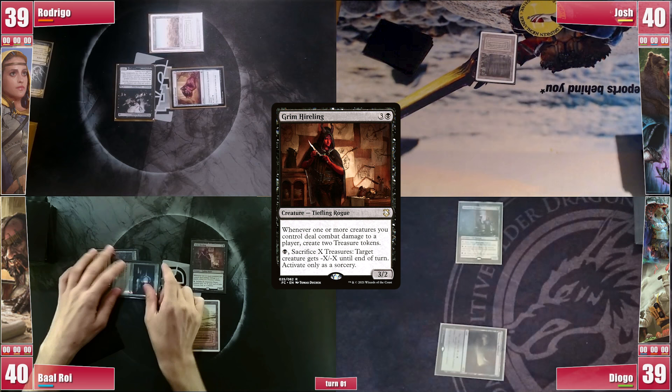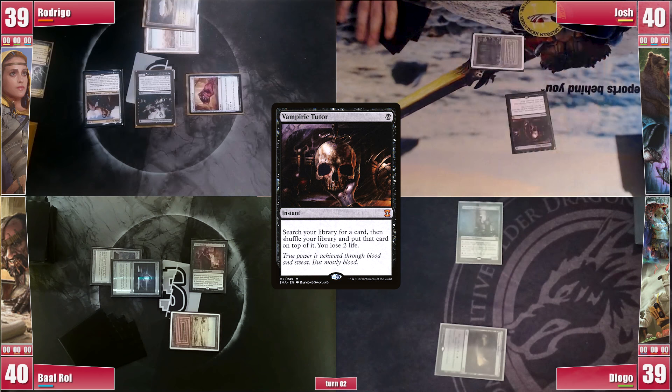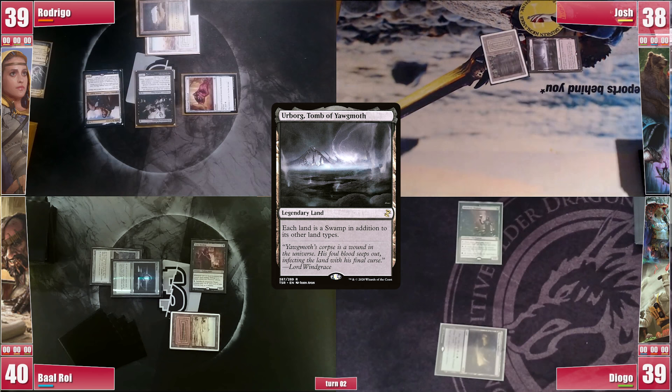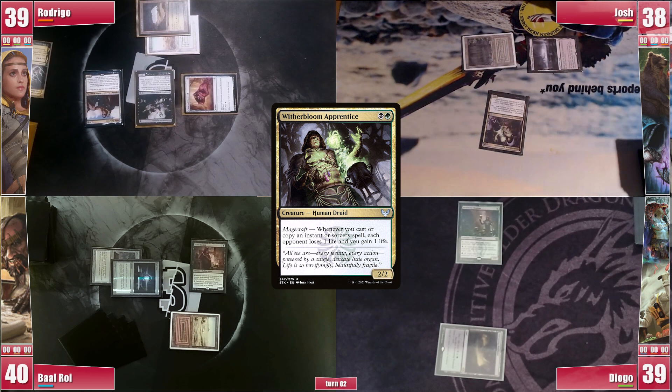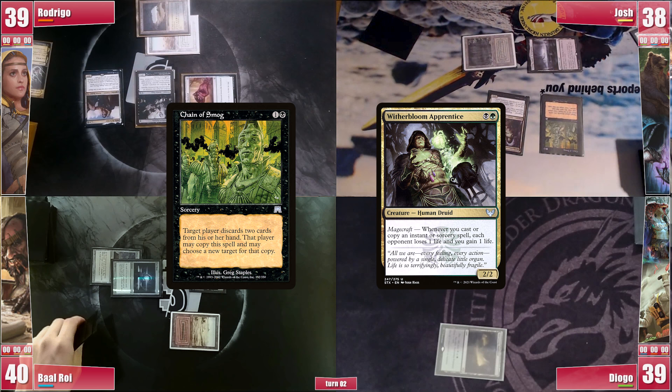Rodrigo finds a second land, plays a Caves of Coilos, and casts his commander Nalia de Arnis, hoping to start casting Apostles from the top of his library. In the end step, Josh casts his Vampiric Tutor and searches for a Chain of Smog. He plays an Urborg Tomb of Yawgmoth and casts a Dark Ritual — players expect Ad Nauseam, but he casts a Witherbloom Apprentice instead, and then casts Chain of Smog targeting himself. With no free removal from any opponent, he manages to win the game by copying Chain of Smog on himself each time, triggering Magecraft from the Witherbloom Apprentice and draining his opponents to death. GG!